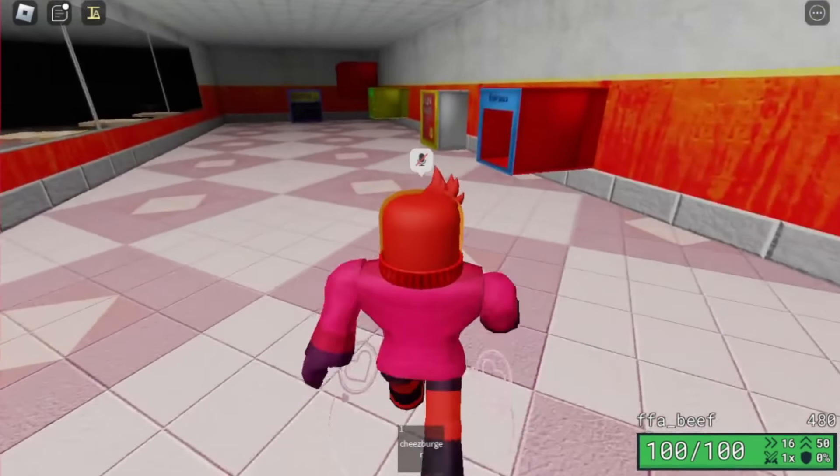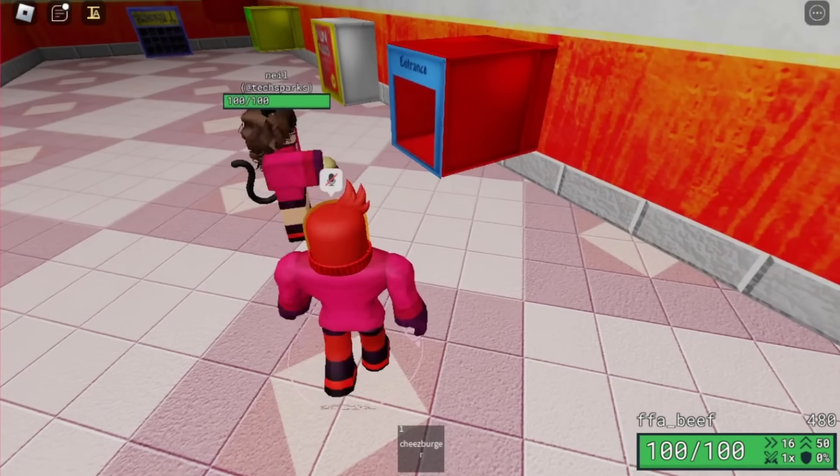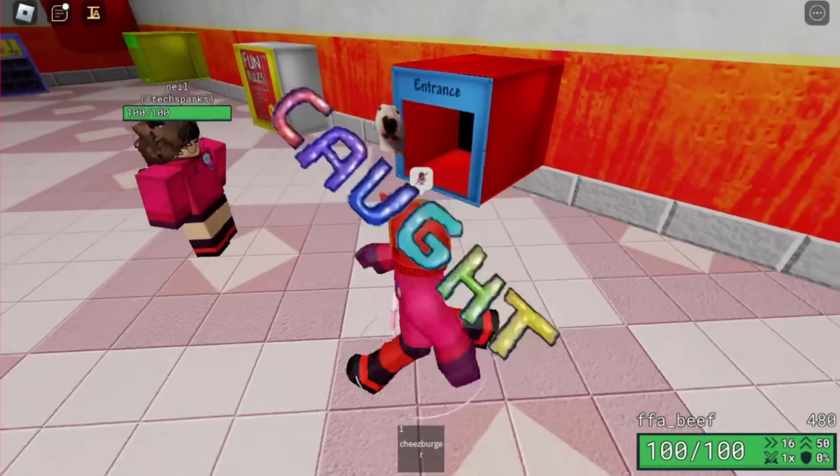After that, you're going to want to go to the map Beef. You're going to want to give yourself a Cheeseburger and hold it towards the entrance tunnel in the play area. Eventually, the second pet will appear and eat the Cheeseburger, and your kindness is rewarded by letting you acquire it.